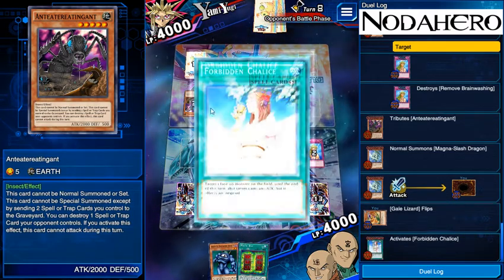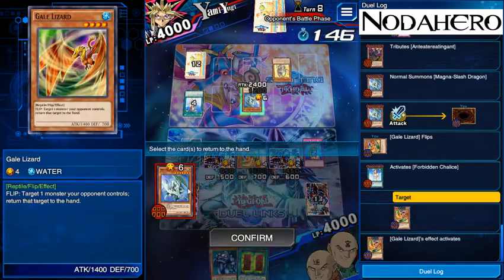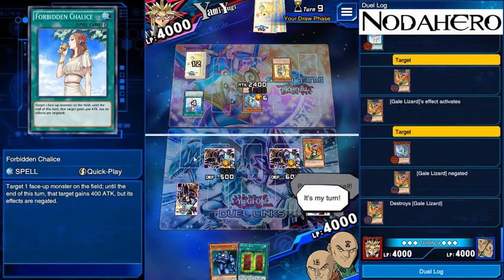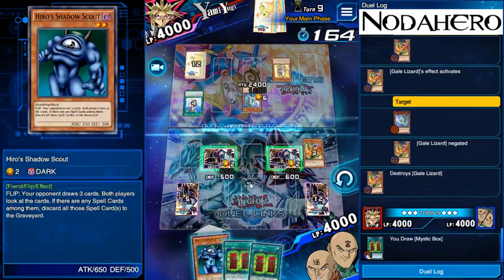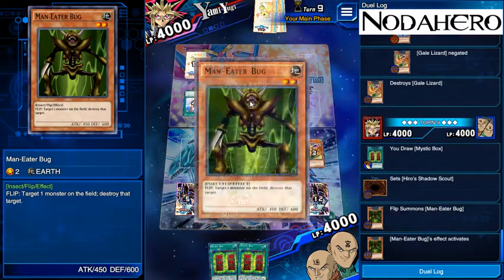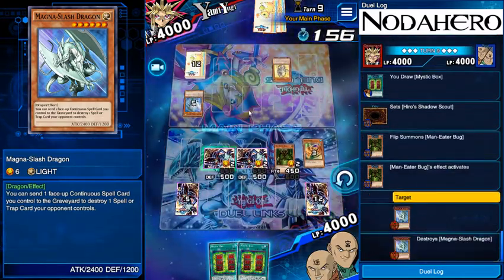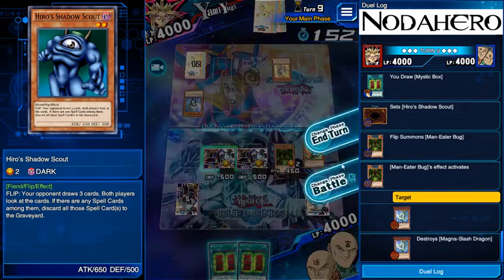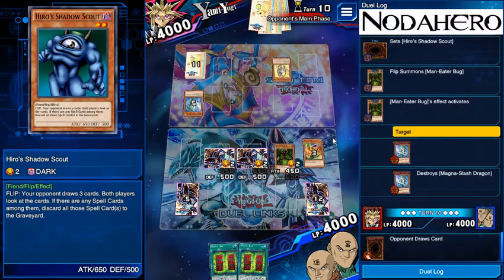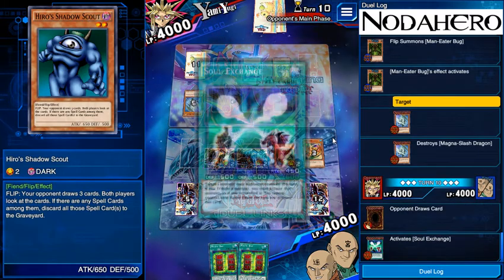This fight is definitely not going how he wants — this ability is not actually going to trigger because of the Forbidden Chalice. That's okay by me. Drawing a Mystic Box — going to set that. We're going to flip Man-Eater Bug here to kill the dragon, because if we don't he might play a creature and attack with both into these two, drawing six cards and potentially pulling himself back into this game. We do not want him doing that above all else, so we're going to try to prevent him from drawing as many cards as possible and actually incentivize him to attack into the Man-Eater Bug so those two stay face down a little bit longer.